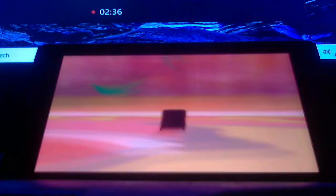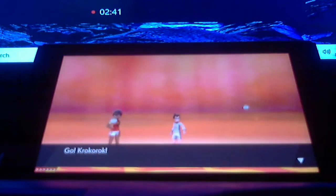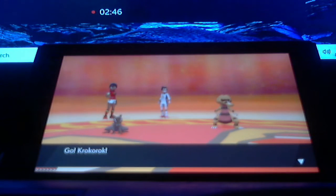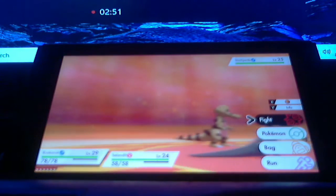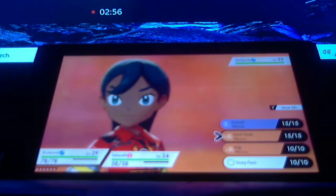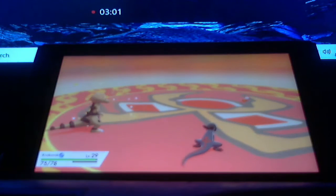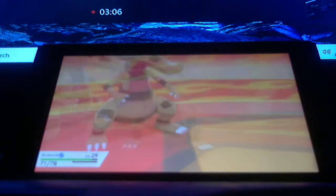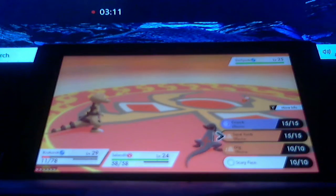Let's see what we got here. We got a Sizzlepede, a Fire-type. My partner is helping me out. I send out Krokorok, and she sends out a Salandit — a Poison and Fire-type. Since my Krokorok is part Ground and Dark, and since Sizzlepede is weakened by Ground types — oh! I did not realize that was going to happen.